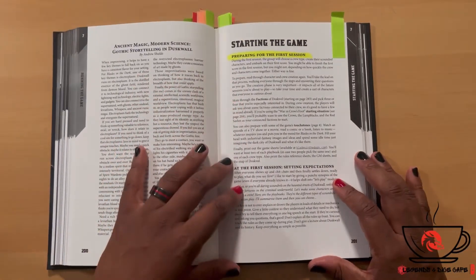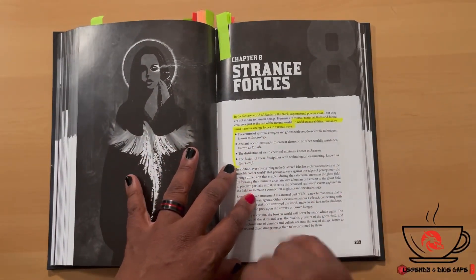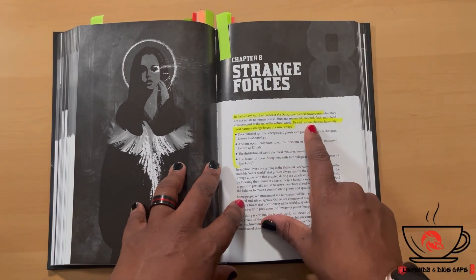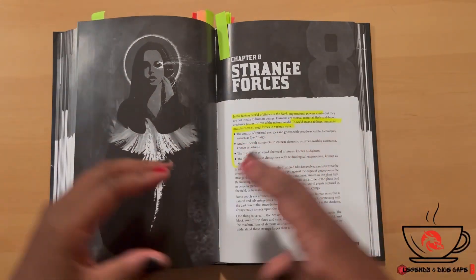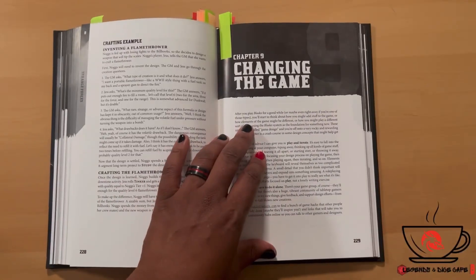Chapter eight covers Strange Forces. In the fantasy world of Blades in the Dark, supernatural powers exist — to wield arcane abilities, humanity must harness strange forces in various ways. I would love to take some of this as inspiration for creating something else entirely.